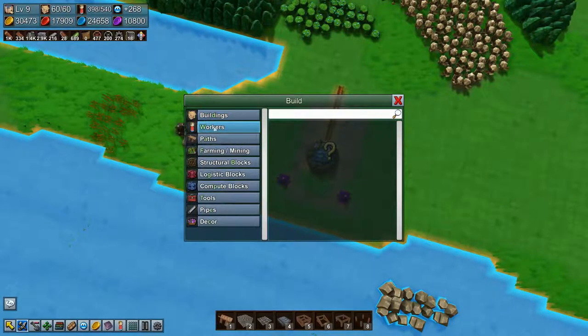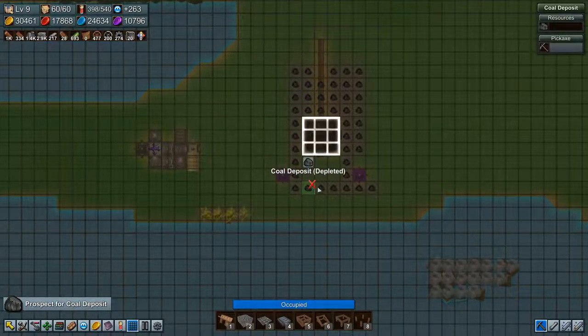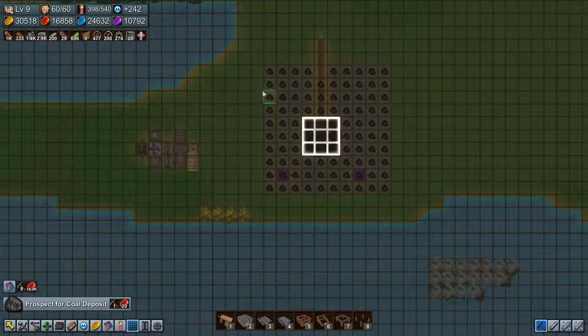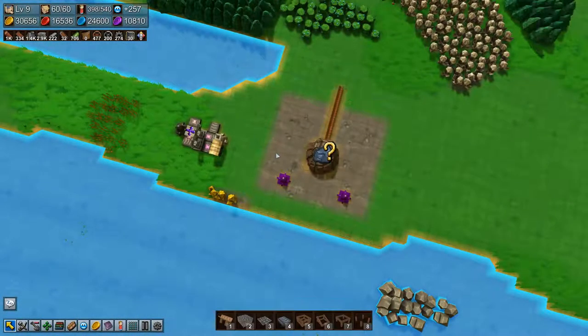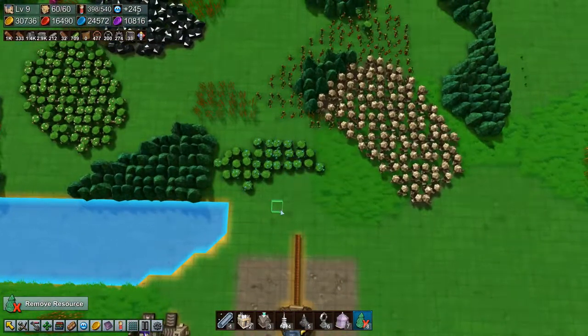We can also prospect for some more coal. See, that's three out here, four — I can't afford more right now. Hopefully you are now replenishing. I don't actually know if it is, we'll find out. Did I set you to — you are set to coal. So let's remove the resources so that we can get the coal up here.